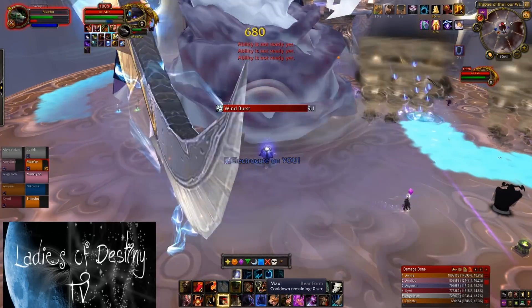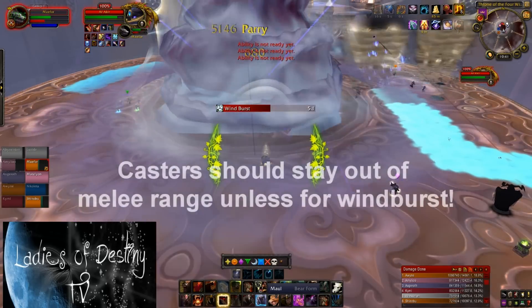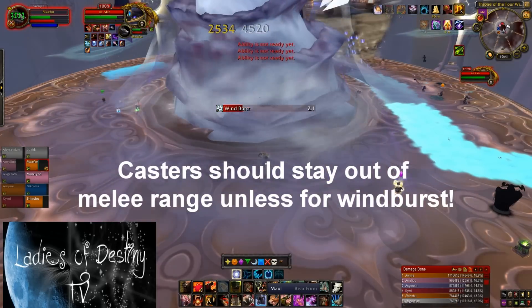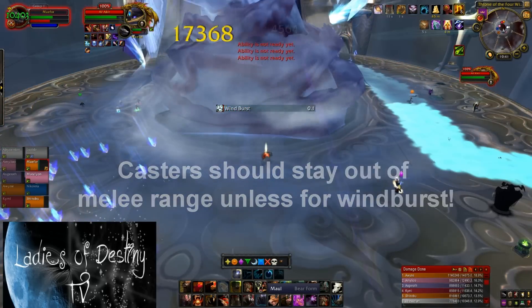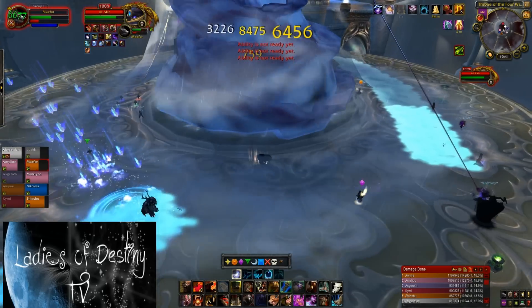He will also cast Static Shock on random raid members located near his hitbox. Static Shock will interrupt casts and deal 1k damage per second for about 8 seconds. So if you are a healer or a ranged DPS, it is important to avoid being right next to him unless you are moving close for the Windburst.